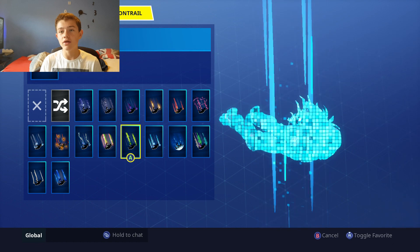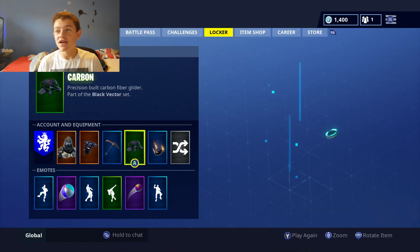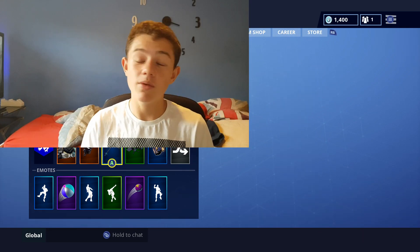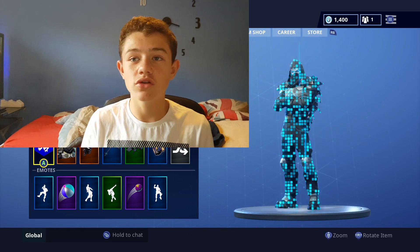For the contrail — boys, you know which one I love to use. It is the Flames. You just can't go wrong with the Flames. Looks so, so sick. So yeah guys, that is the best combos in my opinion. Put yours in the comments. Now let's just go and have a look at what this looks like in game.